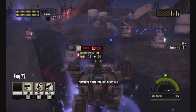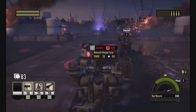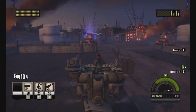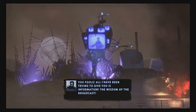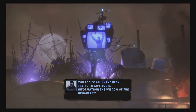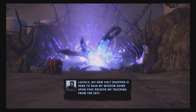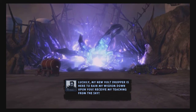How do you know what your tank's health is? The bottom bar — the bottom green bar. Mine is just about gone. You fools! I've been trying to give you information, the wisdom of the broadcast. My new vault dropper is here to rain my wisdom down upon you.